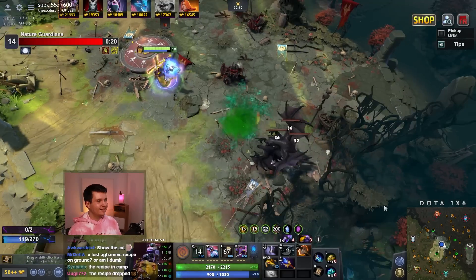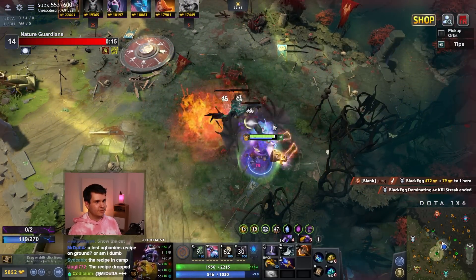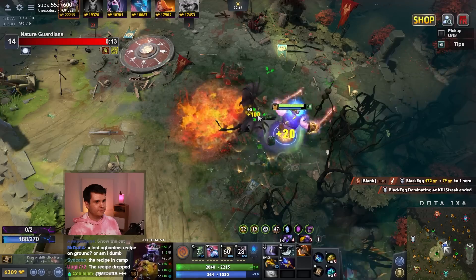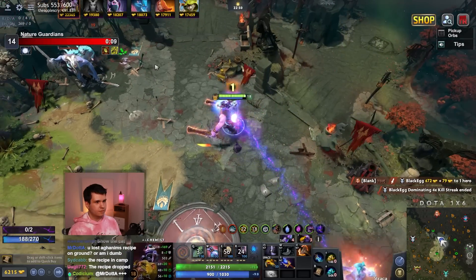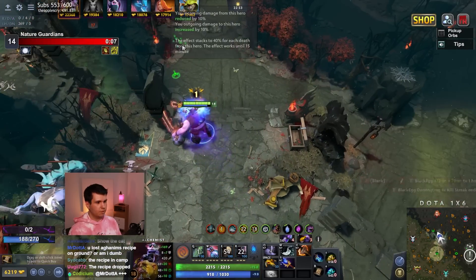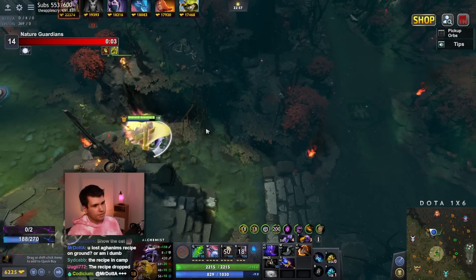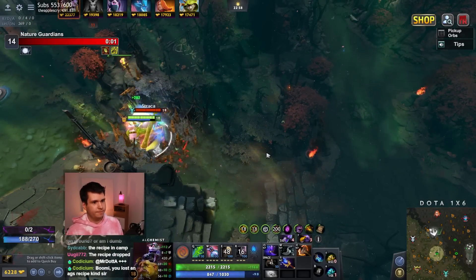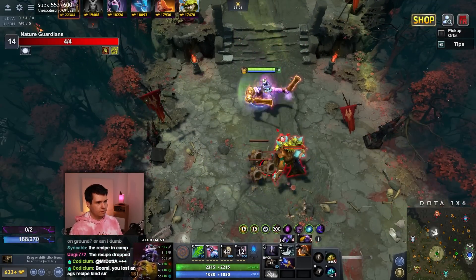I'll take these guys down, thank you. Let's rock. We're running. Linken's — BKB. Teleport out. Good. But they are usually only these giant packages — you get like a hundred of them, and I don't want that many because I don't know if I'm gonna like it.